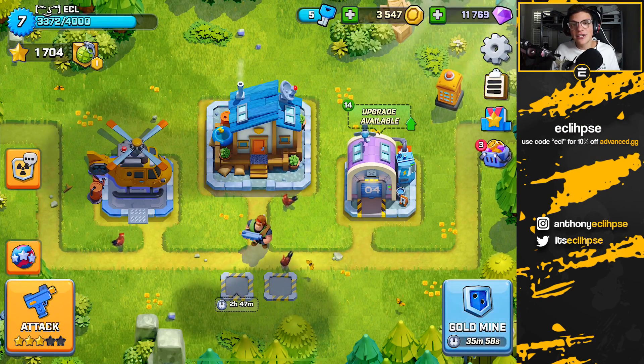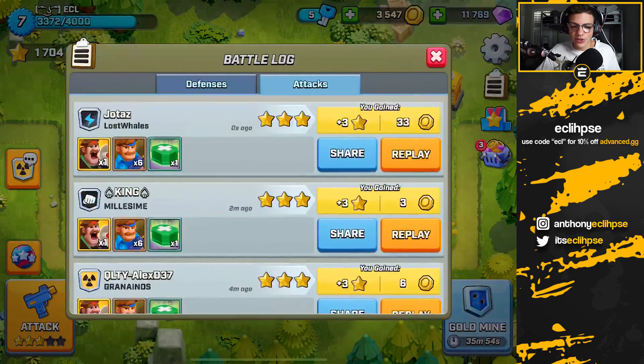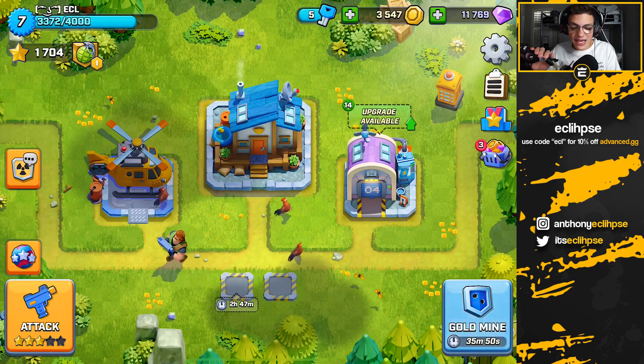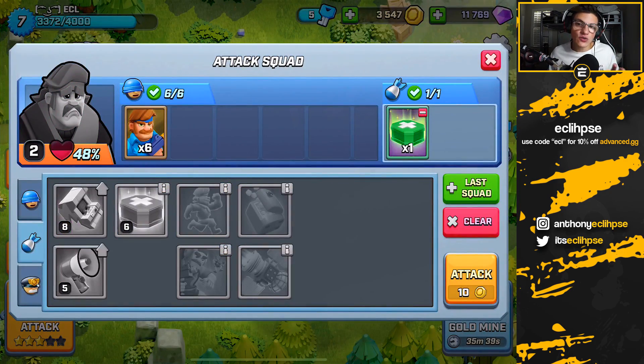I just wanted to show you this awesome strategy. Going to my attack log you can see all the three stars I'm getting - we pushed top 200 in the US with it. Even if you don't have the commander unlocked, no worries - just swap out your spell for the booster or try to heal yourself. Remember: split your troops four on one side, two on the other, and if there's a laser guy scatter your troops around. This has been Eclipse - thank you for watching and peace out.